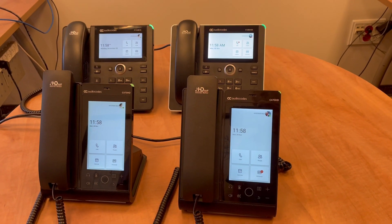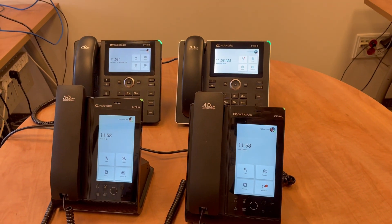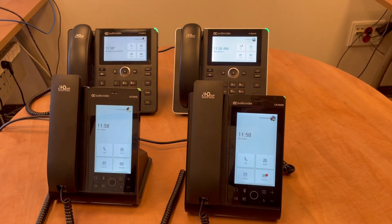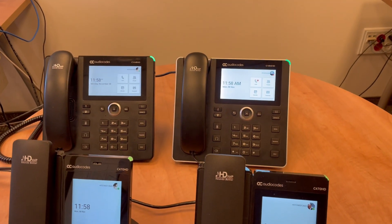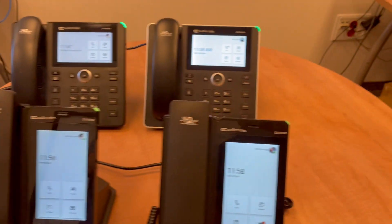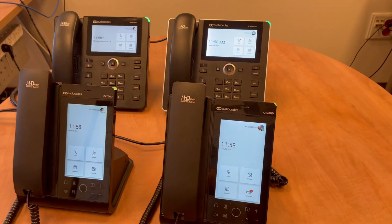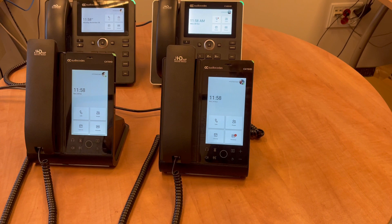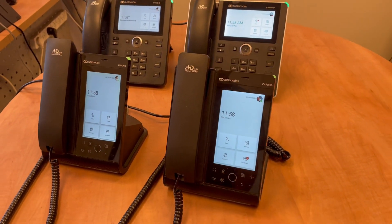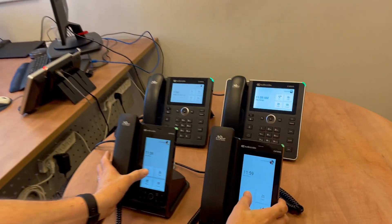Hello everybody, we wanted to demo the latest improvements which are part of 1.14. We have two sets of C470, and a combination of C448 and C450. On the left side is 1.14, on the right side is 1.10, and we want to show you the difference when moving from Home to Calls and Home to Calendar. Let's start with the C470.